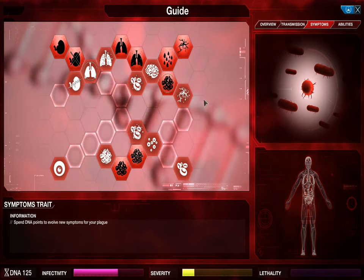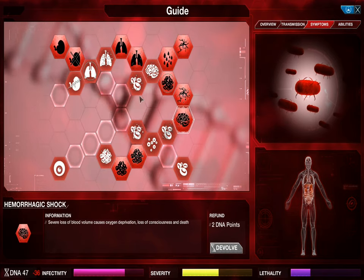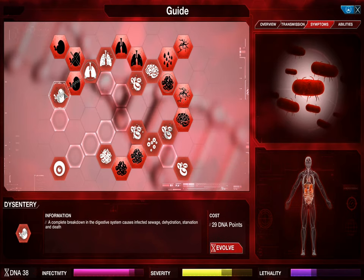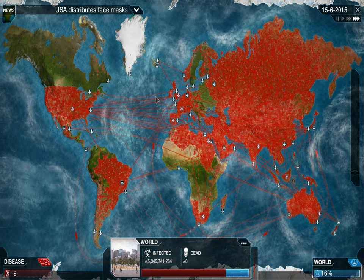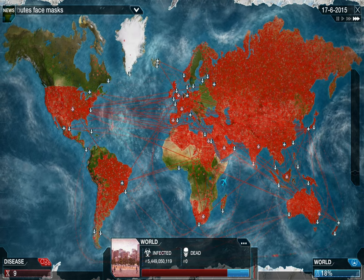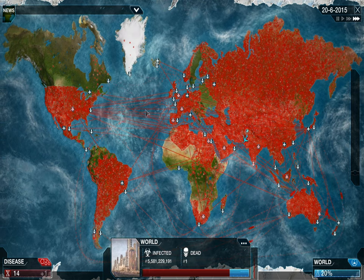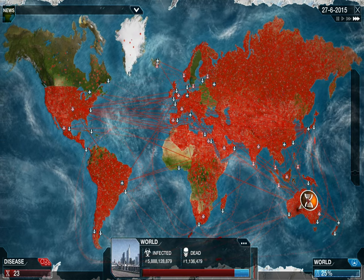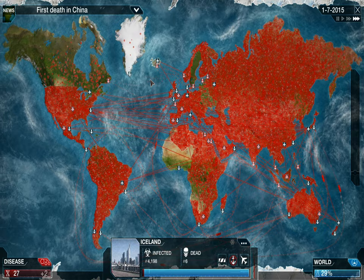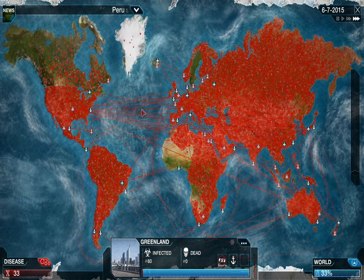No more islands, which means we can go full lethal — instantly going into Necrosis, Hemorrhagic Shock, Diarrhea, and Dysentery. Dysentery is great because although it's not particularly lethal compared to others, it increases infectivity a lot. Necrosis is a must-have — it makes the dead infectious. So you're killing people fast, but the dead corpses are still adding to your infectivity.